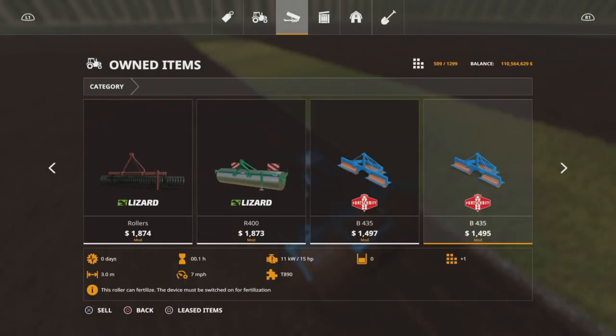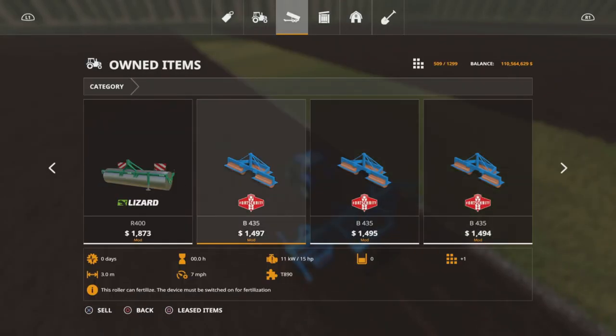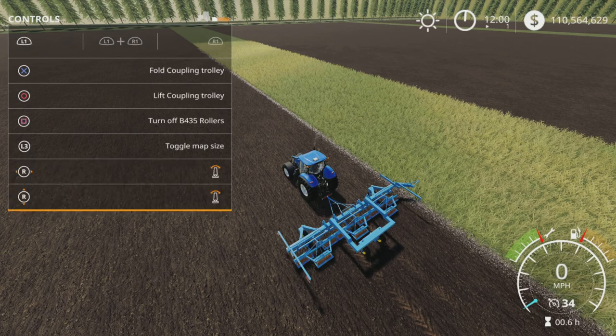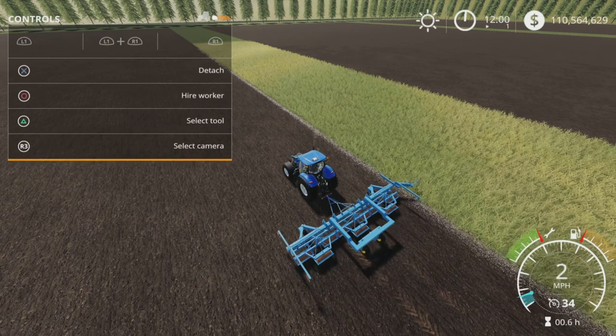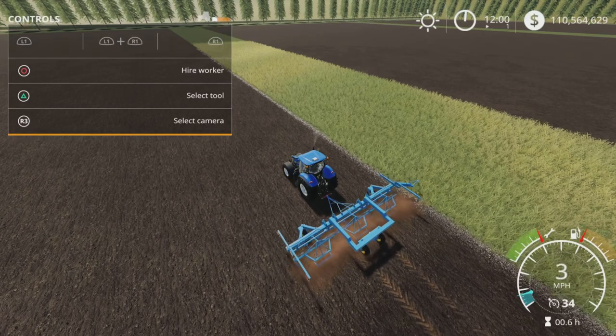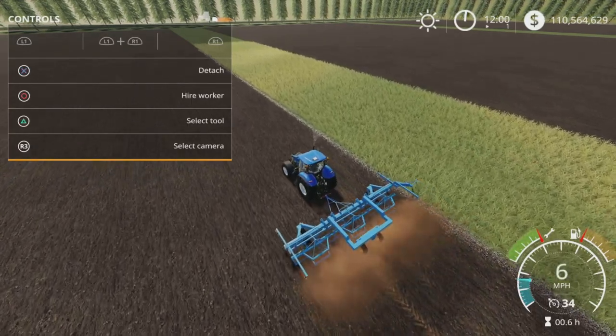The description confirms it's a fertilization roller — must be switched on. It's a bit tricky because you can highlight that one frame but you can lift them all up and lower them; you just have to turn each individual roller on separately.